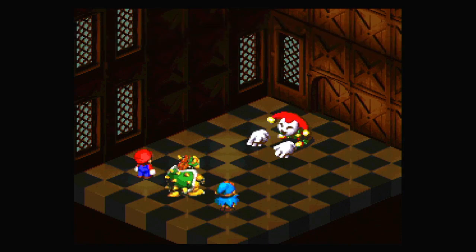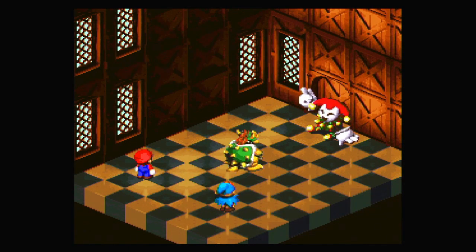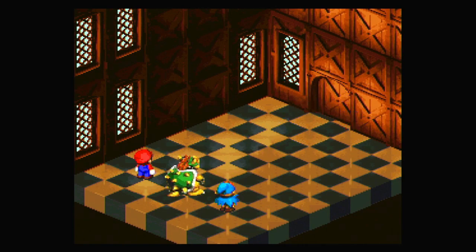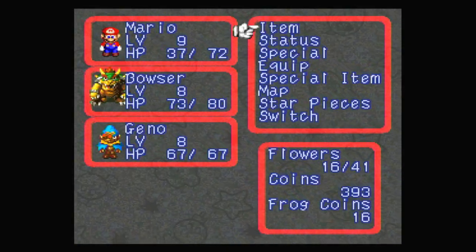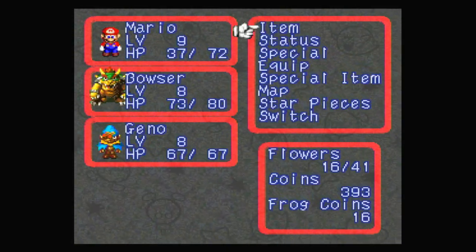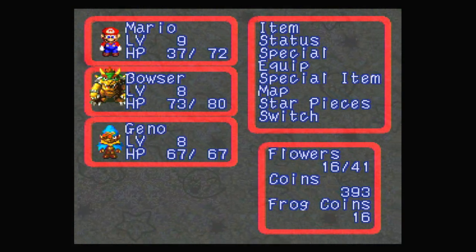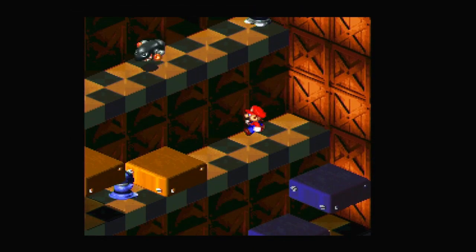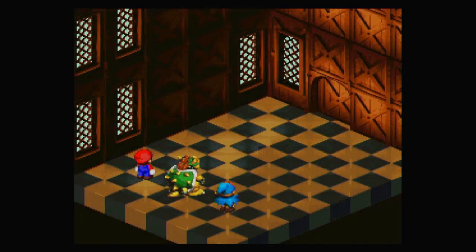Flamestone again on Geno, which misses — which is good. Get some more coins and experience. I'm hoping that Bowser's going to level up at some point, but I don't know if that's going to happen. Also I'm not sure if I should heal or not — it's probably fine. Hello, I'm going to fight you just because you're there. I need the XP.